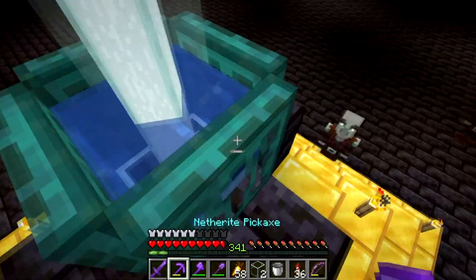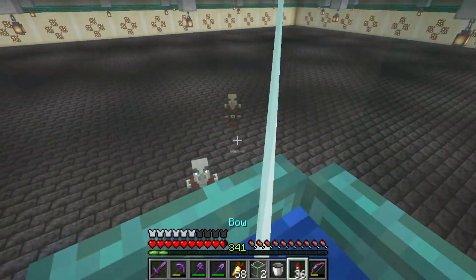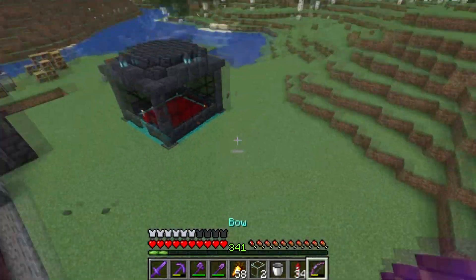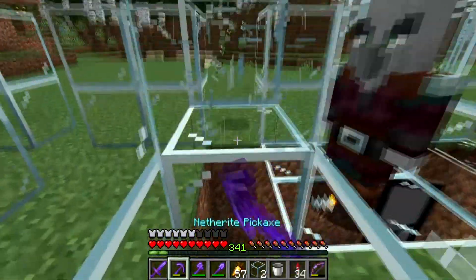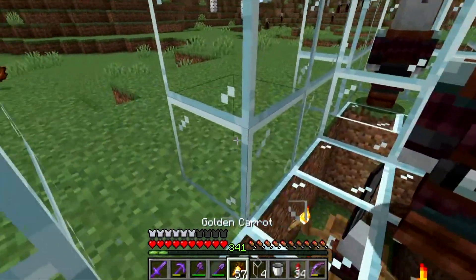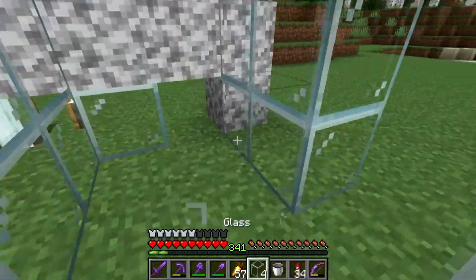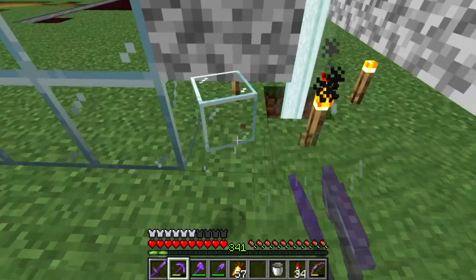This may now be a problem — can they pathfind on the slabs or not? He seems to have stood there. I don't know if that's because I'm unloading the chunks and he's not moving, but he hasn't moved since we put him there. Let's hope they actually can pathfind on slabs and that's just them being a bit slow. Let's put blocks here and also break this way.